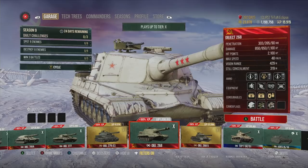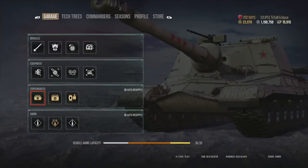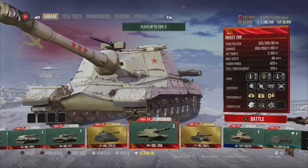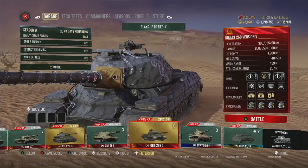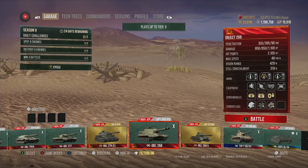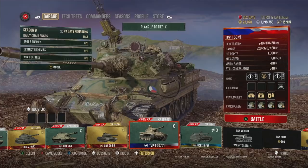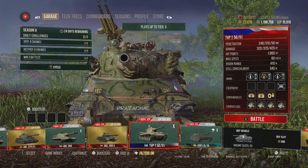The final tank of the day is the Object 268 — one of my first tier 10s. It has 850 alpha damage reloading in roughly 10 to 12 seconds with rations and a commander active. That's just bonkers. Yes, the Object 268 Version 5 is an alternative, but I think it's more fun to go for the non-pay-to-win version. Honorable mention also goes to the TVP T50/51, which I've three-marked — a fantastic autoloader if you enjoy that style of play.